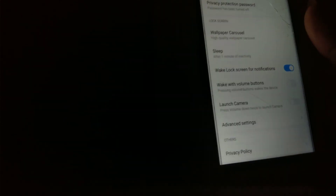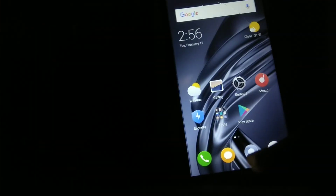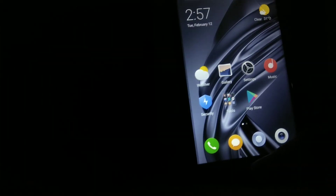Vertical clock on lock screen is also working. To enable it, go to Lock Screen and Password, then Advanced Settings and enable the vertical clock. Wallpaper carousel is also working — you can enable it from the settings and it will change wallpaper every hour.